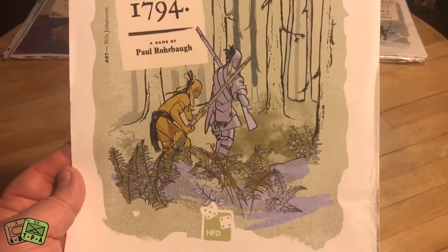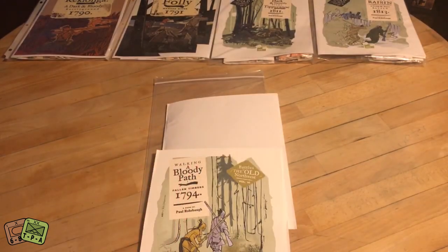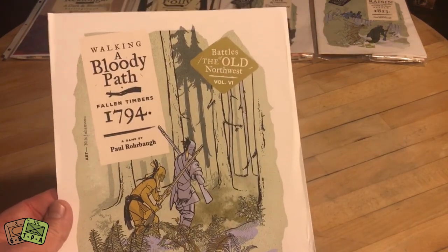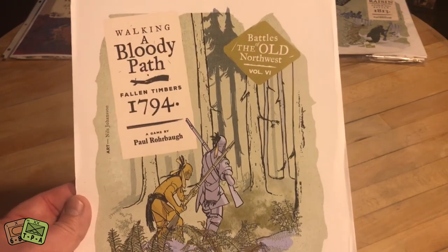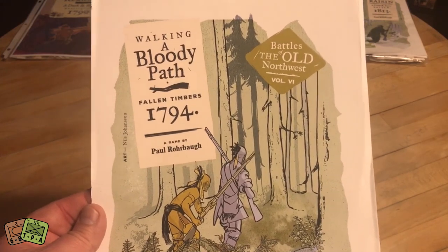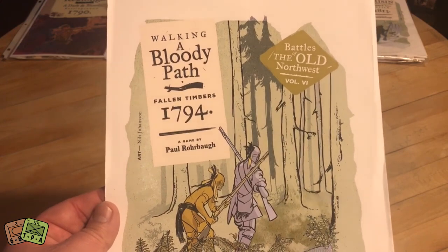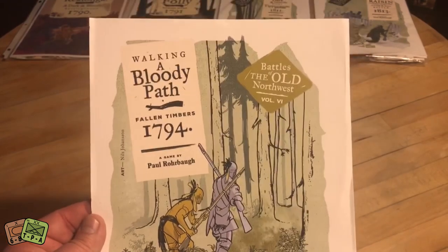Let's take a look at that cover. Once again, Niels Johansson — really fantastic. This game costs $12.95, and you can pay about $5 more to get mounted counters. So all in, this game's less than $18. You're not going to get high-quality thick paper stock, mounted map boards, or a ton of player aids. The game's fairly simple, the rules are fairly simple, but you do get this fantastic art.